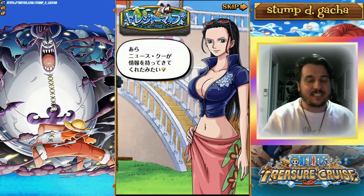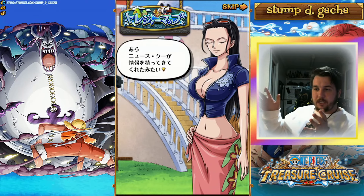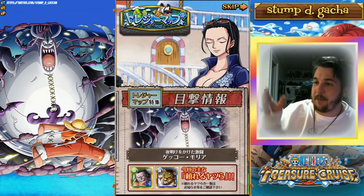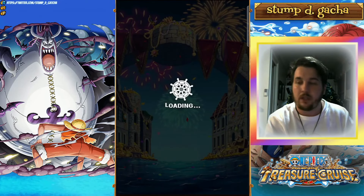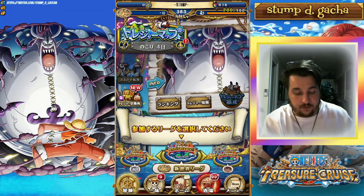What is going on, homies? It's your boy Stumped back for another OPTC video. In today's video we're over here on the Japanese side of the game for the new treasure map Moria, with the release of Croc, Luchi, and Enel.